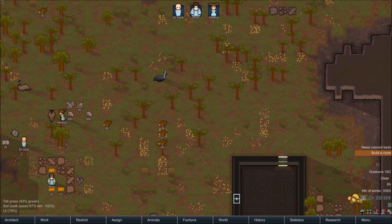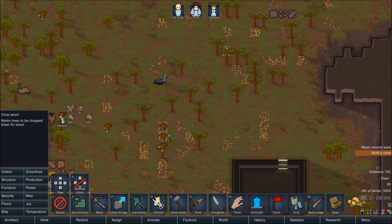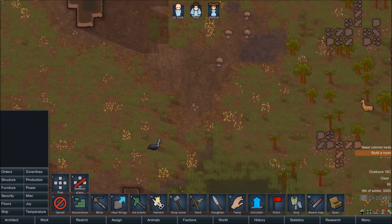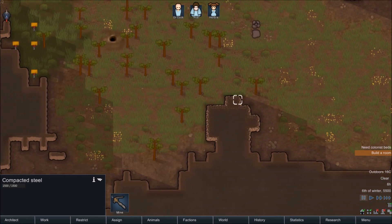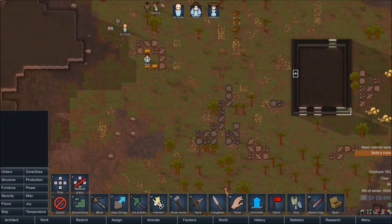To do that we may need some extra wood, so we'll go to Orders and Chop Wood and mark a few trees to chop down. We're also going to need a little bit of steel later on, so we're going to get that marked now too. This is compacted plasteel — we don't need this till later, and it takes ages to mine, so leave that for now. The only one you'll need for now is compacted steel, which is a lot quicker to mine. So we're going to mark a little bit of that so that when we need it, we have it available.